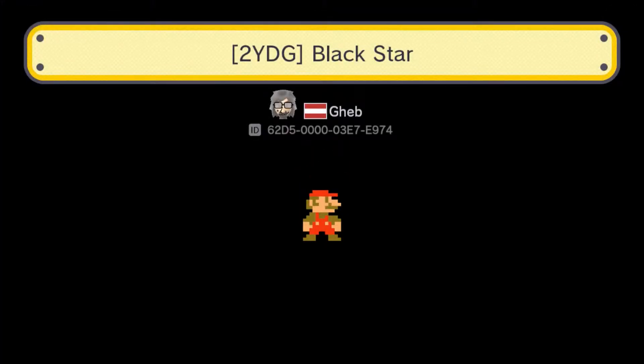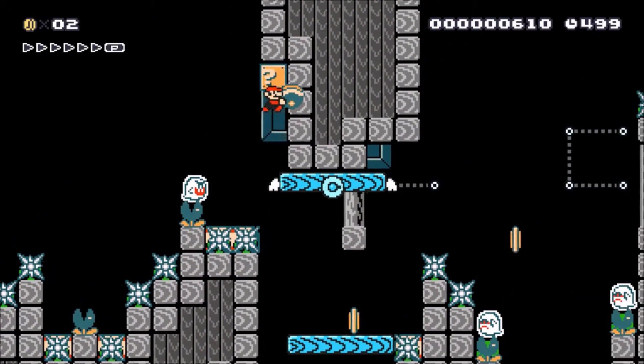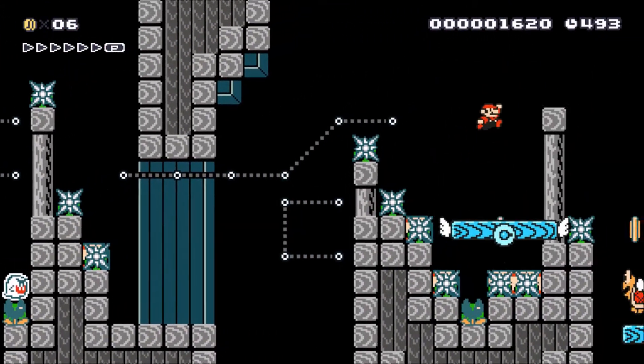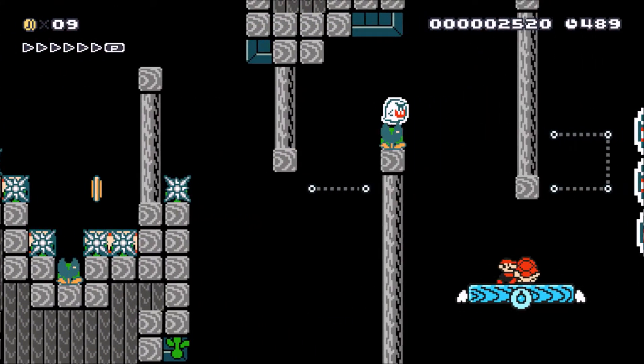First up for today is a 2-year Danji level called Black Star. As you'll find out watching these levels being played, Geb makes some pretty amazing levels with some pretty sweet setups. Everything just flows really well, which is really fun to play.